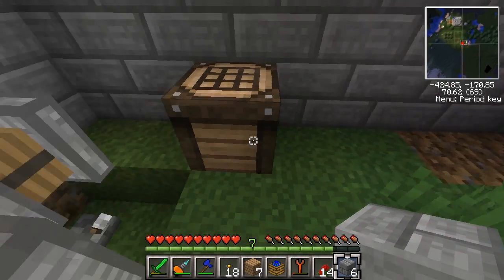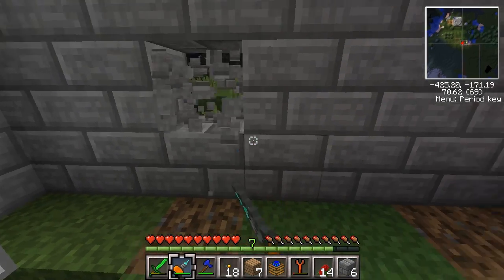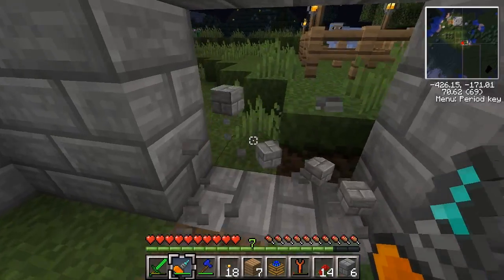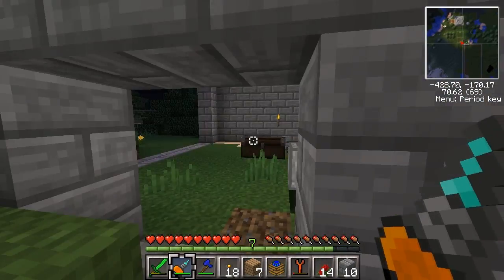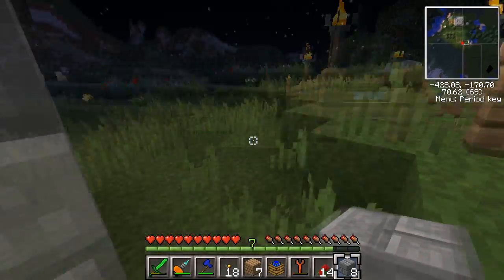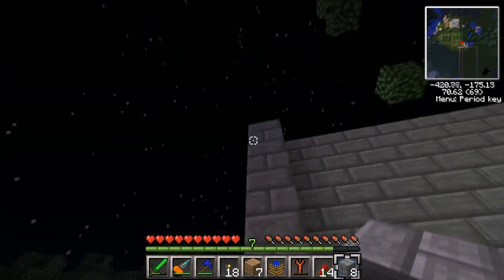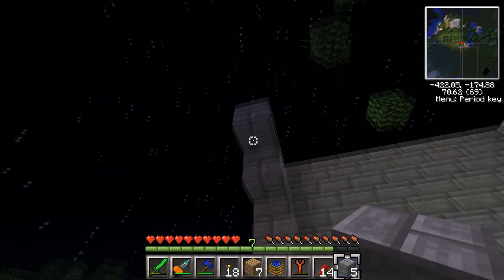We should probably build a door over here so we can get around a little. Right here, I guess — we don't need to make it too wide. Right here will do, and then we can just get around to the sheep pen. That's nice indeed.